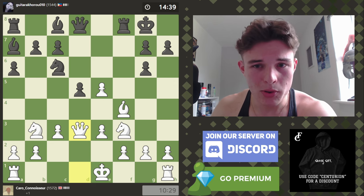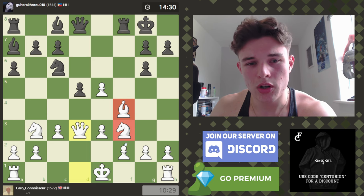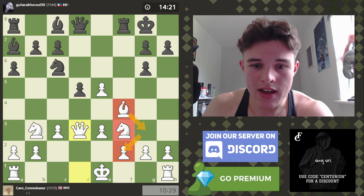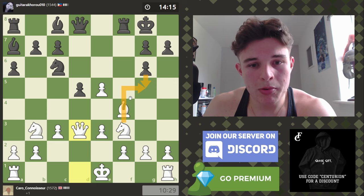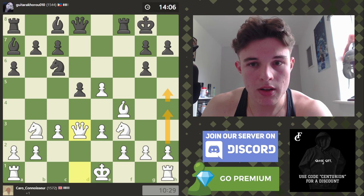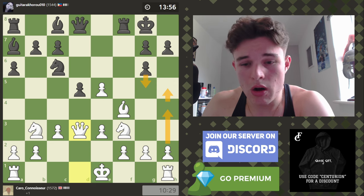So I'm going to go Queen D3. We have two defenders on the E5 pawn right now, Black has one attacker, and it's going to be very difficult for Black to get three attackers on it, especially because this Bishop cannot access the pawn currently. If this Knight moves to play C6, that's a long-winded plan. I think we're going to hold on to this pawn quite easily now. Trading our Bishop off for the Knight on G6 was probably the right move. If the Bishop drops back to G3, F2 will be well defended.